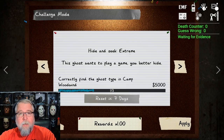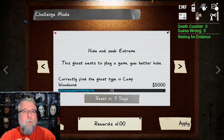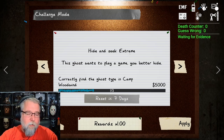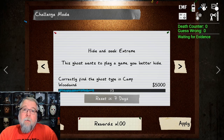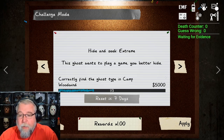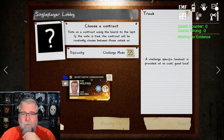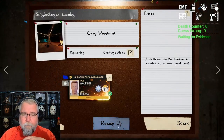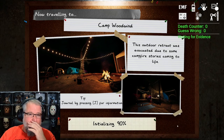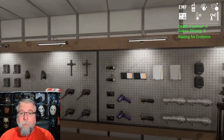Hello everybody, it's that time of the week - it's the weekly challenge. Unfortunately for most of us this is probably our least favorite challenge: Hide and Seek Extreme in Camp Woodwind. It goes to 150 speed. This video is going to go over some quick little tips and tricks to try to help you, because this is a pain in the butt.